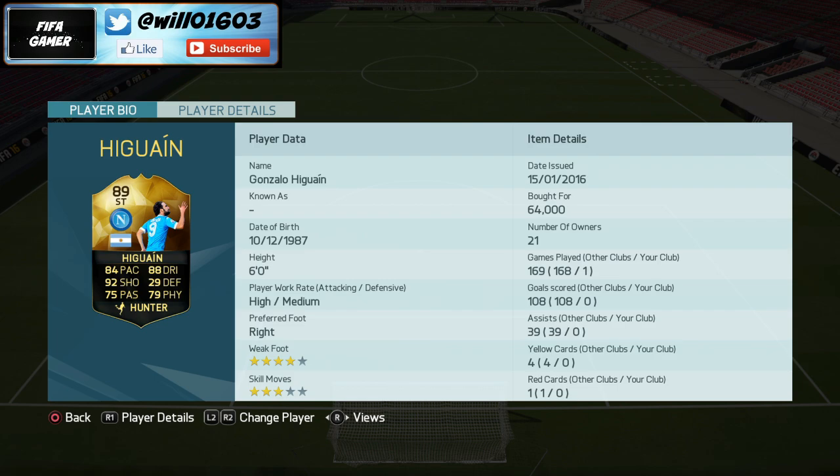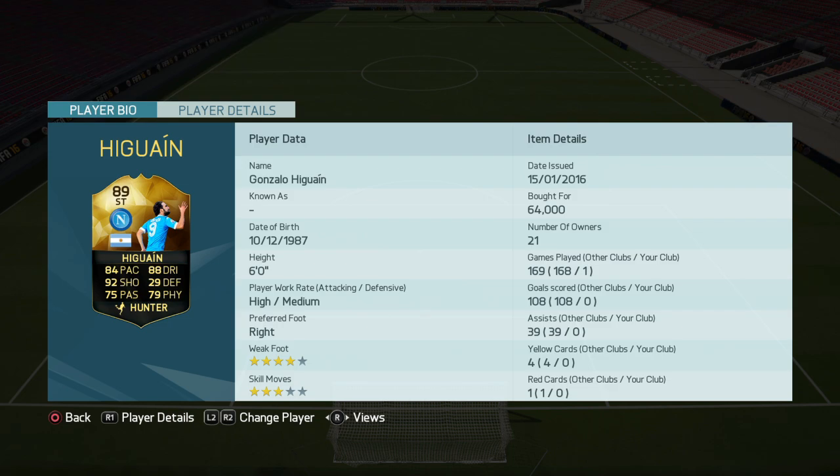Higuain's shots on this card are just insane - the amount of long shots he scores is crazy. I've got him in Hunter as well so he's even faster. If you haven't tried him before, definitely go and pick up his card - only 64k which is an absolute bargain. He's also got a high attacking work rate similar to Aguero, so he's going to be making a load of runs, plus four-star weak foot which means he can put away goals with his left foot going forward as well.